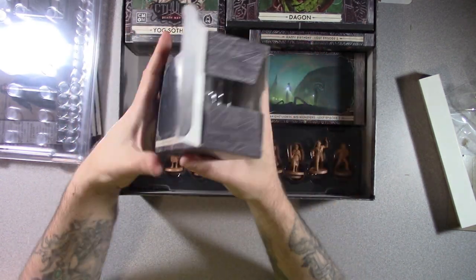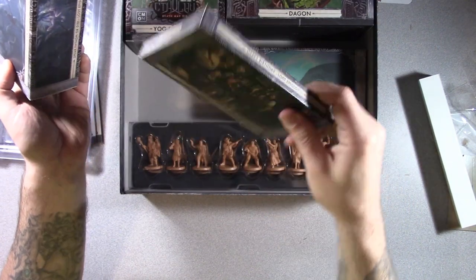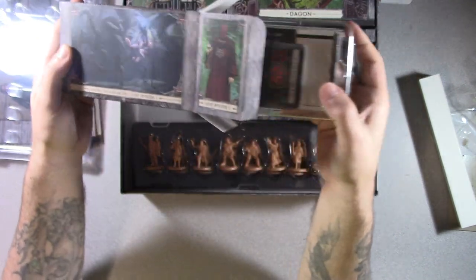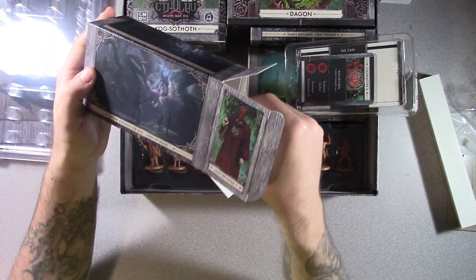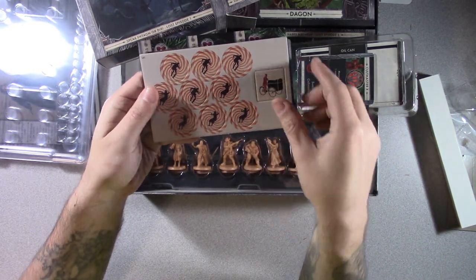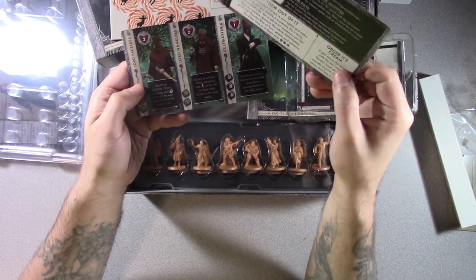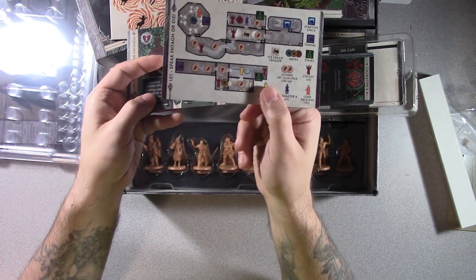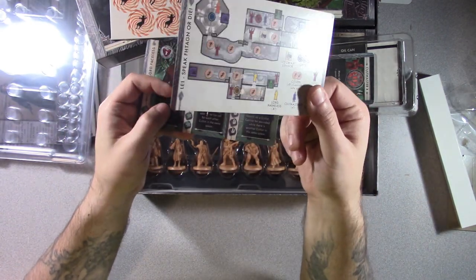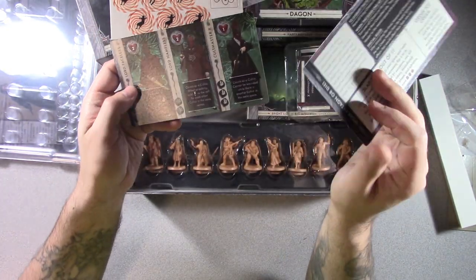So let's take a look at one of these enhanced episode boxes. Your normal episode box is like this thin doohickey. The enhanced episode box includes your figures, in addition to your cardboard and other parts. Here's the cardboard, here's your people who get all trippy after eating the trippy ice cream apparently. There's cards that talk about how to set up, and this is going to be everything from the core box. I did not see any other cardboard for making additional locations, so everything you need is from the base box.